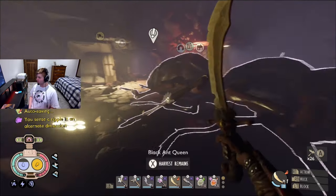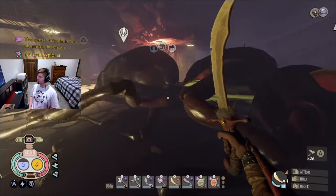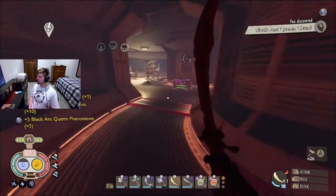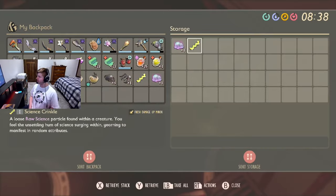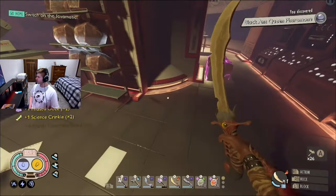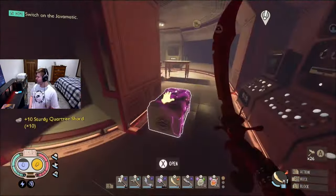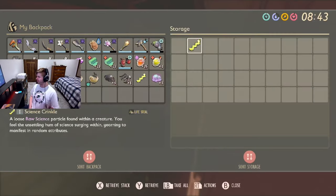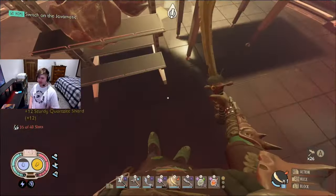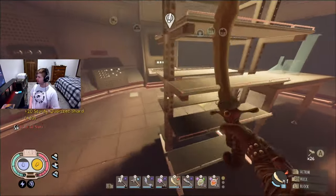The black ant queen has been infected. You sense a ripple in an alternative dimension — that means she's been infected. You will get all of her parts, the pheromones and all that, and you even have this room open again. There's also a resource analyzer here.